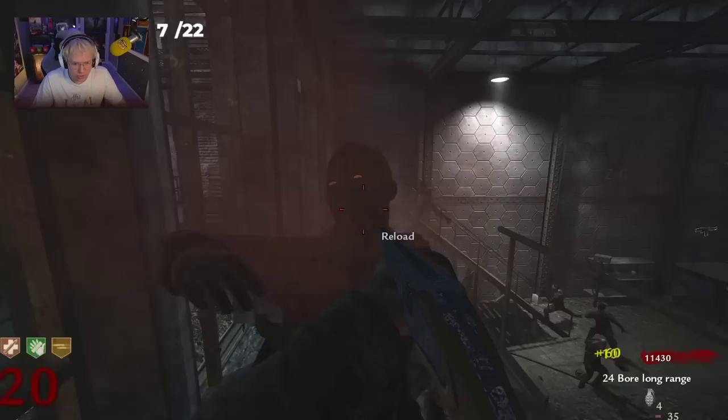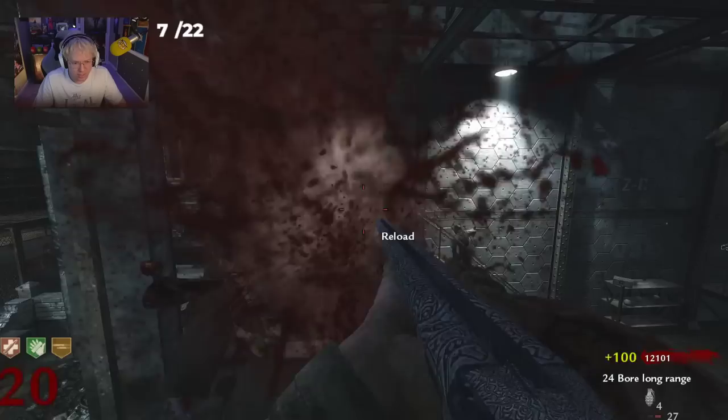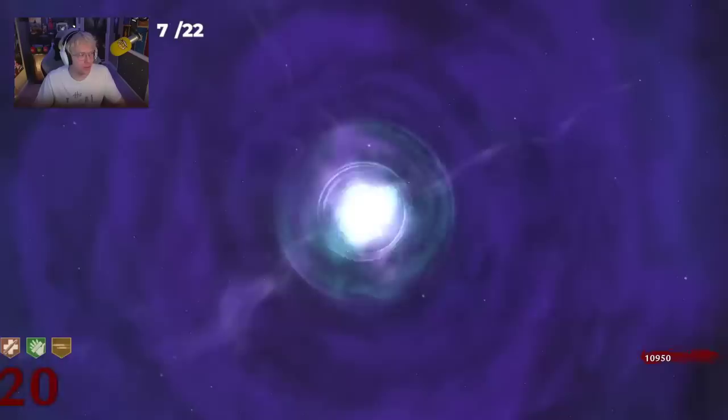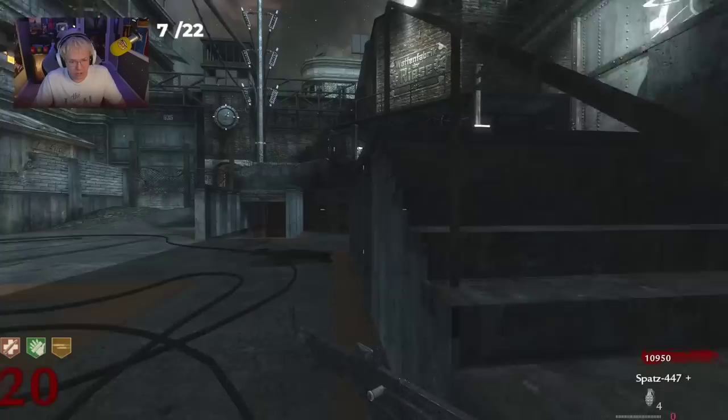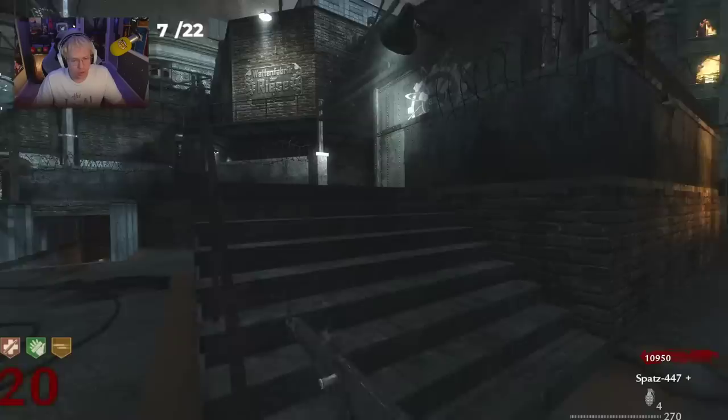It also says it's long range, and it kind of is. I miss this penetration — a lot of zombie weapons, especially in Cold War, don't have this good of penetration. Whereas in World at War every weapon had easy penetration. I'm taking the portal. The next one I'm going to do is going to be good. I think we're going to get rid of the Double Barrel — I just need to reload it too often. I think we're going to go for the MP40 or the Type 100.